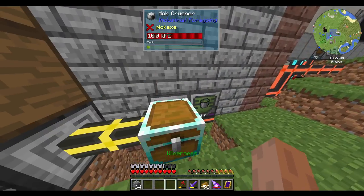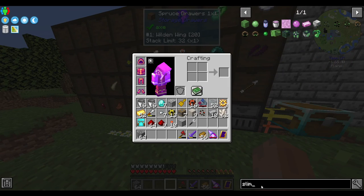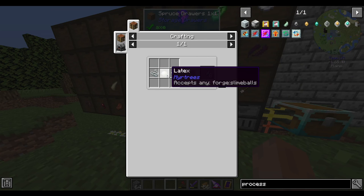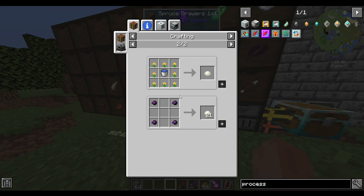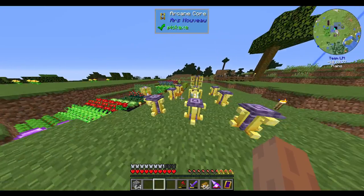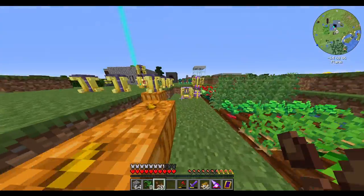Do we have a bunch of slime and a bunch of string? What do you need the slime for? Raw basic processor. Yeah, I think we can use latex, which we have relatively easy access to. But the string — yeah, we have flax. Flax is one-to-one string. I'll start making more of that.